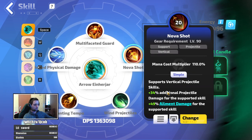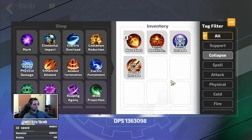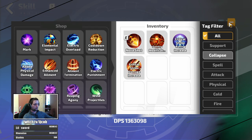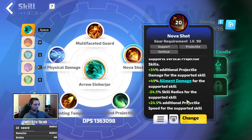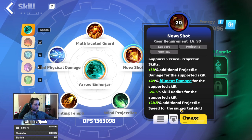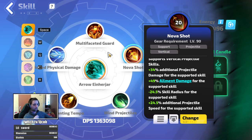The last link would be Nova shot, but you can easily go with critical strike damage and get pretty much the same result — that link is up to you. I'm planning to get critical strike damage on my candle later on. Nova shot also gives you a little additional projectile speed, which helps summon the ARRs faster.